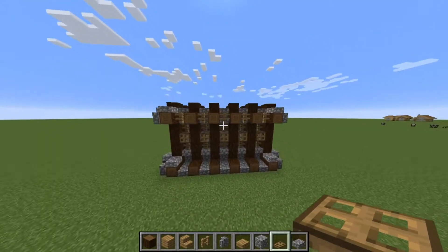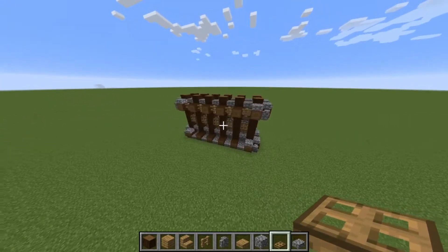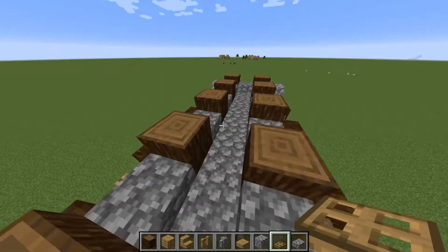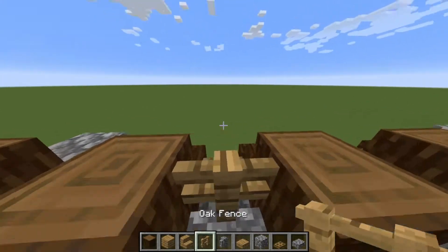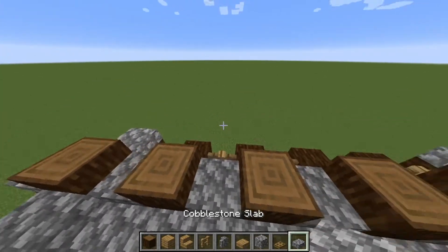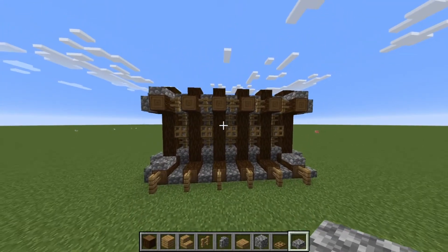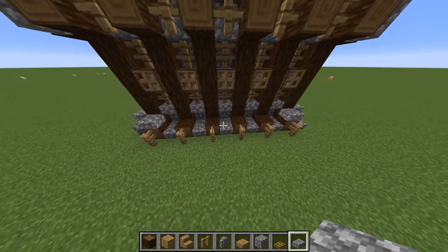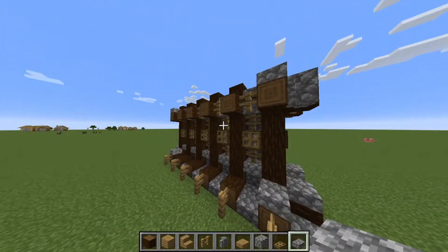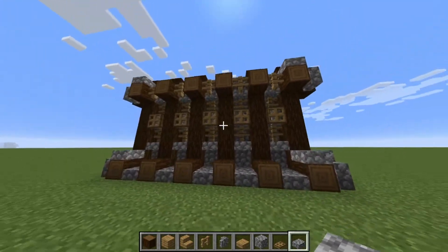We are going to be creating a wall — not just any wall, a medieval wall. This design is actually pretty cool. A lot of times when players are on top of walls there's usually a fence and it's kind of hard to get to the other side, so I added a slab. This is a pretty neat wall. If it gets struck by lightning and burns down, don't worry — the cobblestone will still be there functioning as a wall. If you want to learn how to build it, stay tuned.